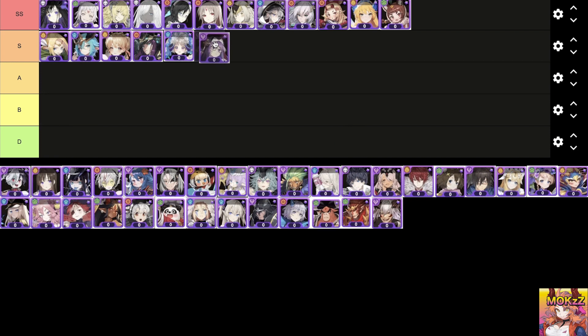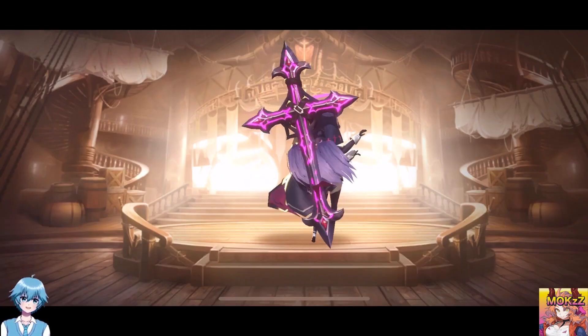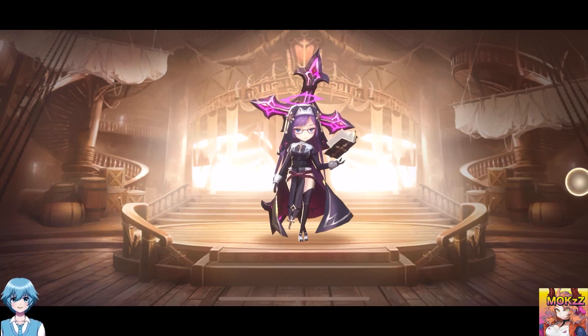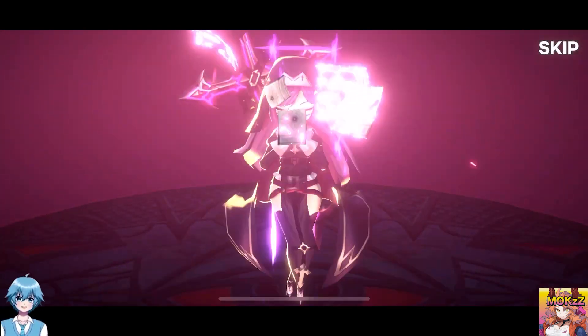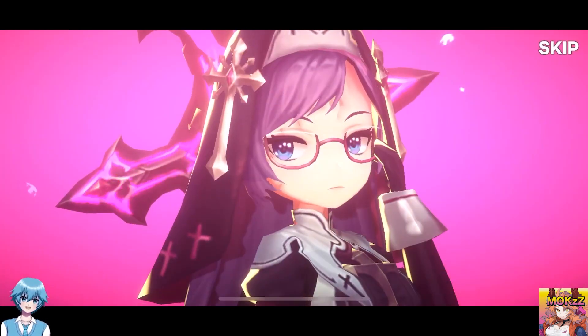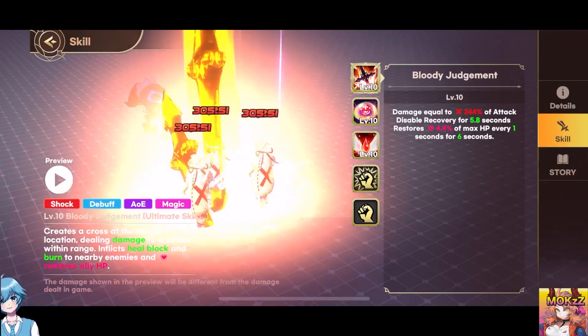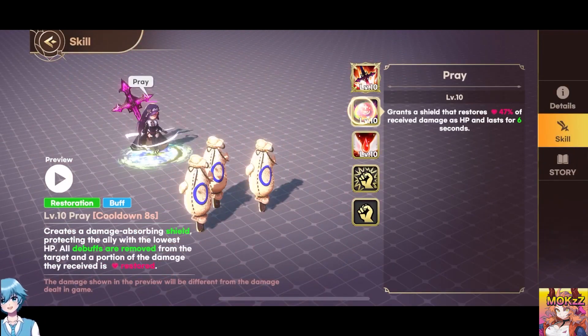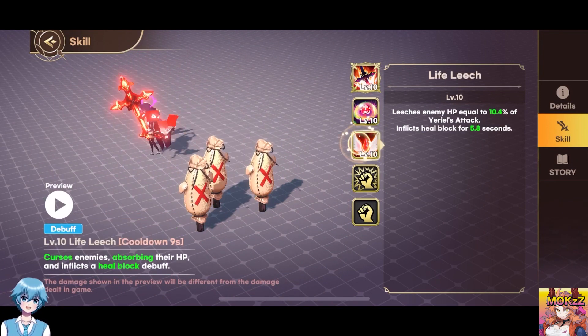Uriel. Character class is Support. The features are Shock, Debuff, AoE, and Magic. Creates a cross at the target location, dealing damage to enemies within range. Inflicts Heal Block and Burn to nearby enemies and restores ally HP. Creates a damage-absorbing shield, protecting the ally with the lowest HP — received damage is restored as HP. All debuffs are removed from the target and a portion of the damage is reflected.